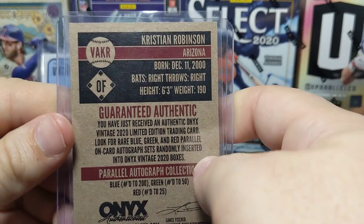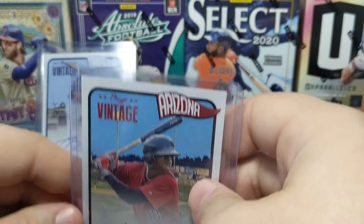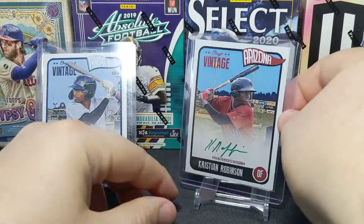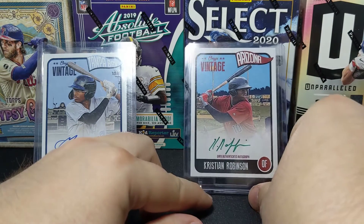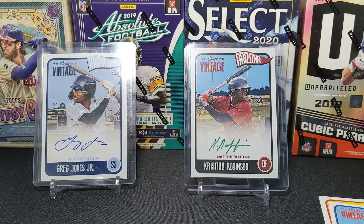I don't know much about these guys, and the way these cards work is they don't put when he was drafted or anything like that. I like the fact that he's holding a bat — both of these guys — because there are a lot of pitching prospects, but the guys out in the field I just like getting a lot better. Anyway, that's what the Onyx Vintage looks like. Thank you sister, appreciate it — good birthday gift. Hit that thumbs up if you liked this and subscribe. Catch you later, bye.